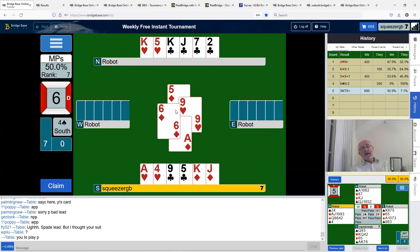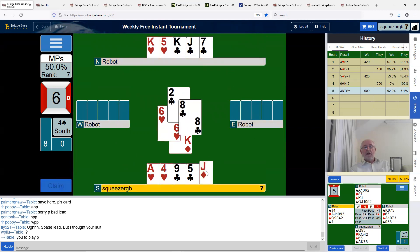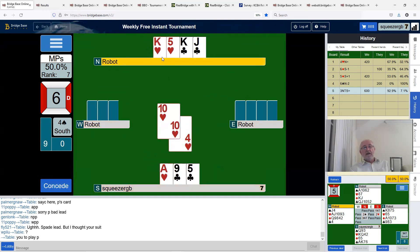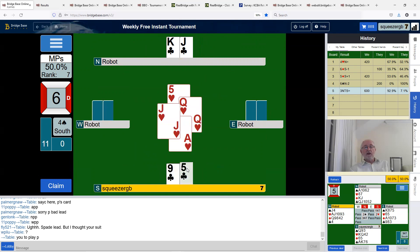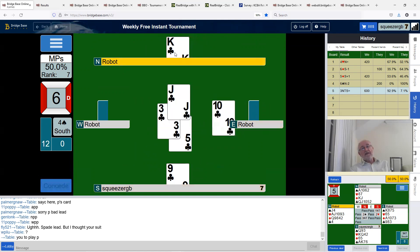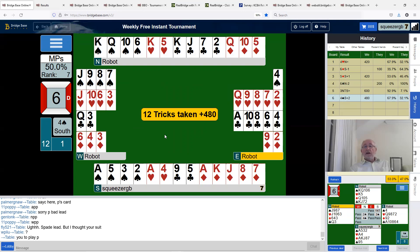We'll cash our red suit — we won't do the diamonds first because they might be tempted to keep hearts and throw clubs to protect against what we don't actually have. We might just make them make a mistake. Leave the hearts and cash our diamonds for now as I throw clubs — it should become clear to them. They need to keep the ace of clubs to keep the winning heart. I'll play the club — the king, queen, jack — I'm going to play the jack. They did make a mistake! There we go — 12 tricks. That should be another good score.